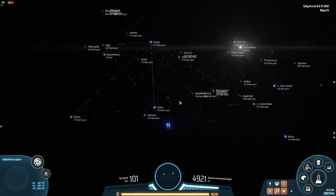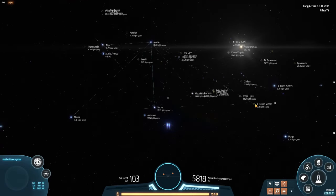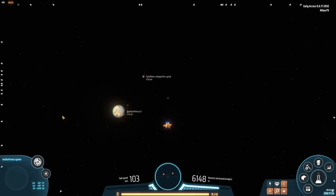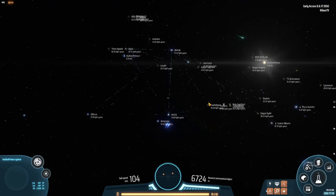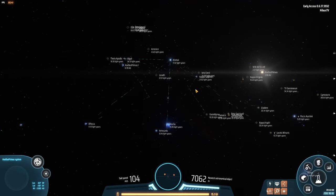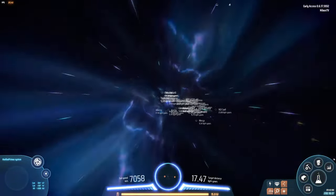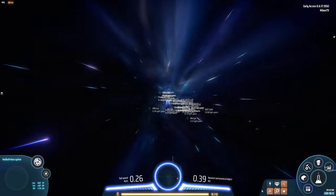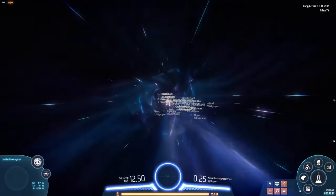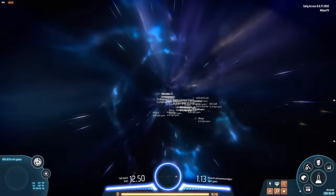But there is something weird here. Leonis Minoris is just for deuterium. Assetus Primus is also super busy. But what is the busiest system in this entire galaxy? It's the Alnitak system — and I haven't mentioned it at all, I have not talked about it, I have not done anything. So what could it be? The busiest system in the entire galaxy, and we've never even visited. That must be an interesting secret facility hidden at the corner of the galaxy.